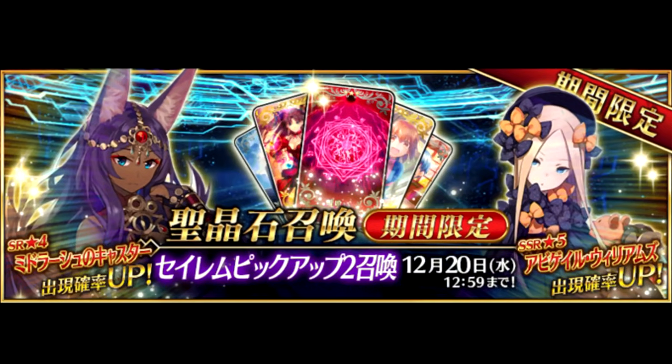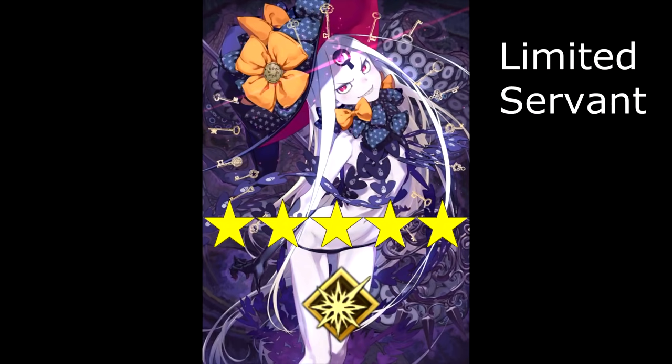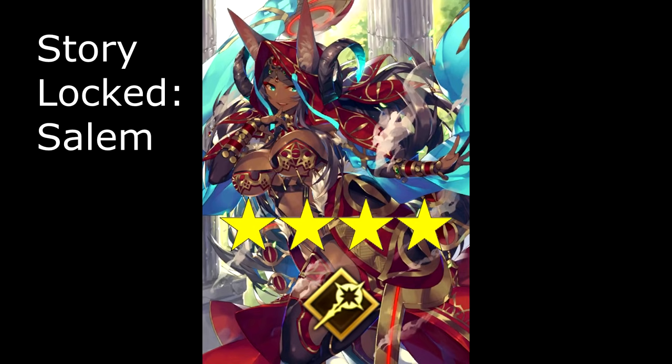We start off December with the Salem 2 summon banner, which puts the brand new class, Foreigner, front and center with the new 5-star Abigail Williams. She's on rate-up alongside the 4-star Caster Queen of Sheba.